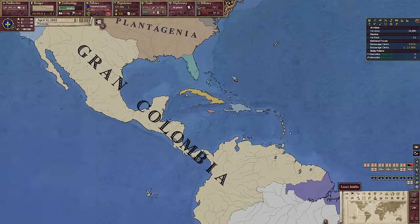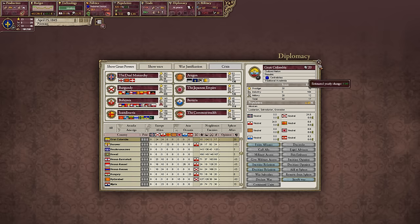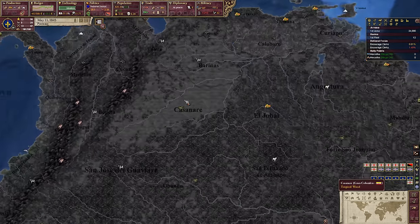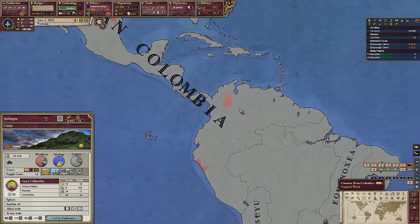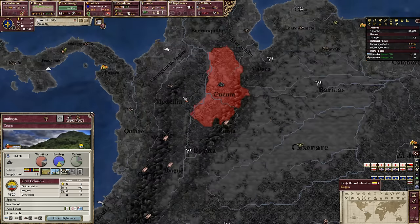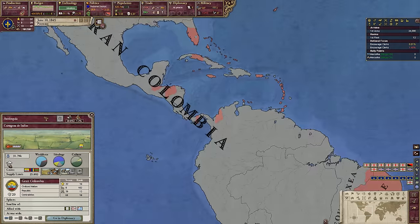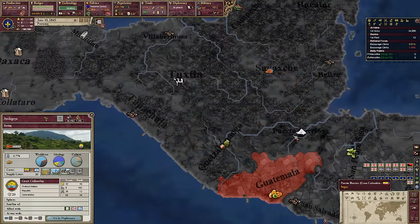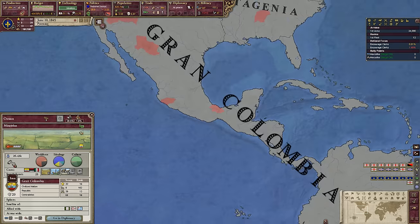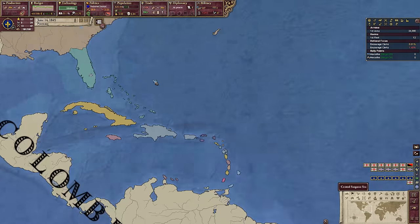Grand Colombia — I'd like to play as them. They are so huge. What's the population? The population's actually rather low, but they will have some incredibly good RGOs. They've got some coal, coffee — that's a lot of coffee, a lot of cash — sugar, fruit, fish, iron. Yeah, they have all the RGOs; they just need the population, but they can grow.